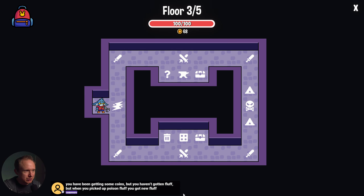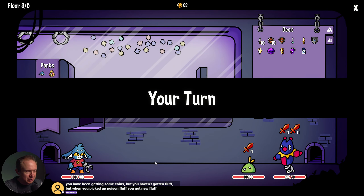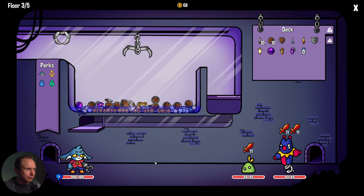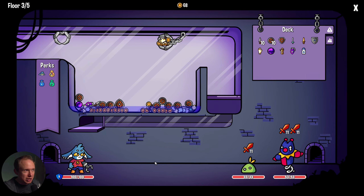This is where the map starts to get interesting. We can go up and get a mystery room, a blacksmith, or this path — or we have a shredder room, a pachinko machine, and a perkamat. I'm going to go down because I want to get rid of our Midas gauntlet, because I think it is anti-synergying us pretty hardcore — which is a shame because we invested a lot in it.